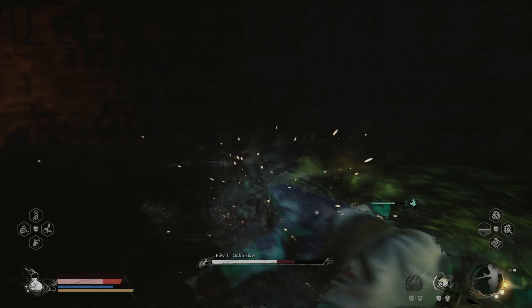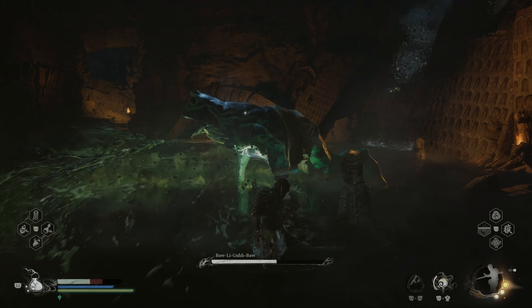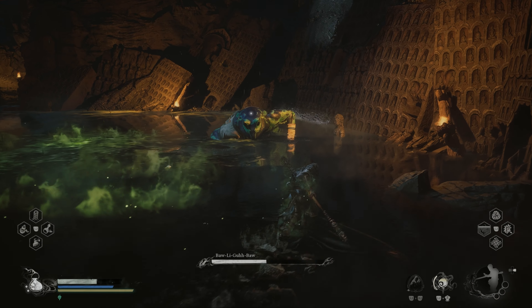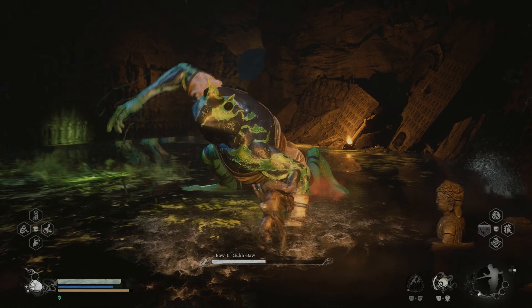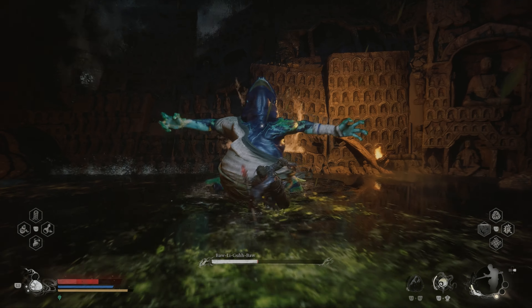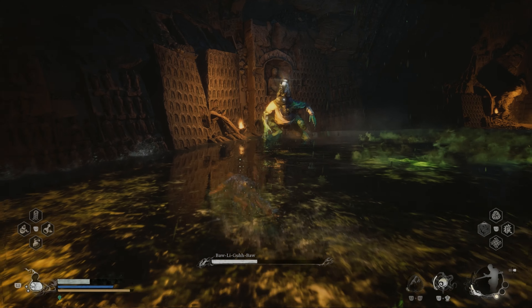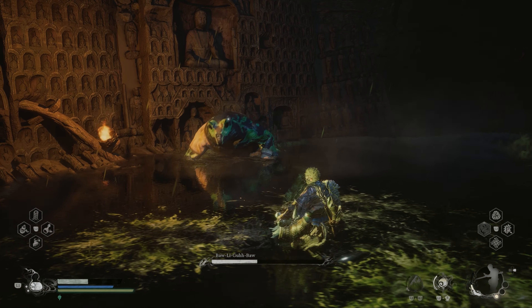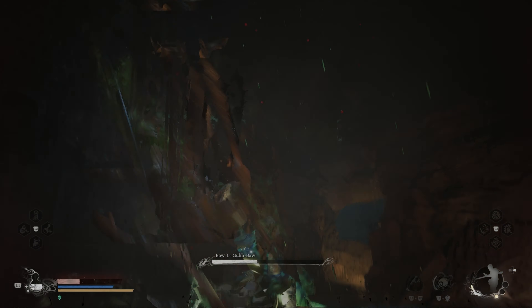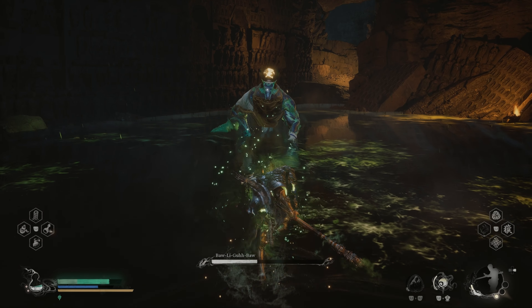Activate your spirit spell and execute a heavy attack right after. Now you have to make sure to stay topped on health and dodge the grab attack.